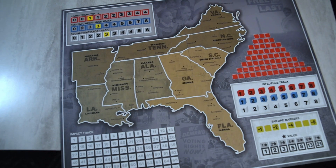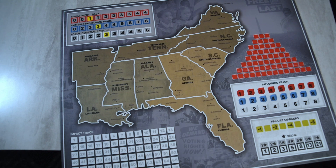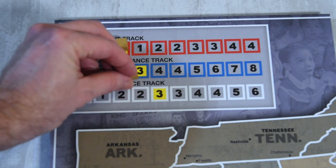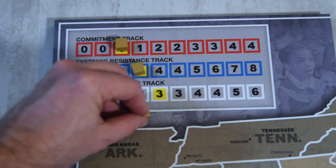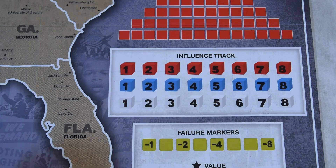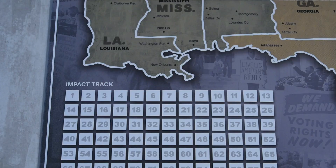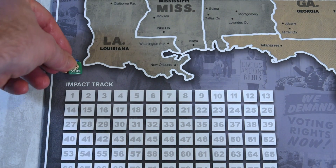I'll reference the board mostly for its tracks, not the map itself. Place the markers on the golden number spots for the commitment, social, and systemic resistance dice tracks. For competitive play, each player takes one of their button tokens and places them near the cube and impact tracks. You'll see how those work when we get to competitive scoring throughout the rounds.